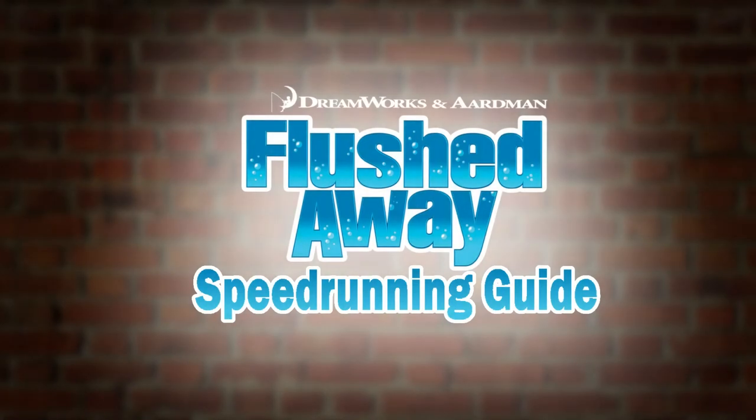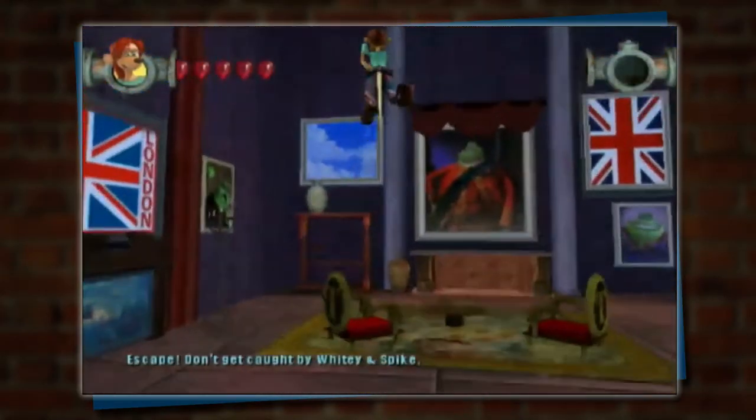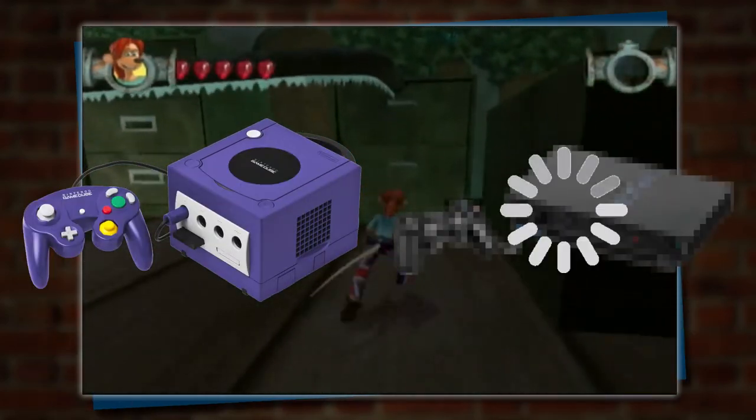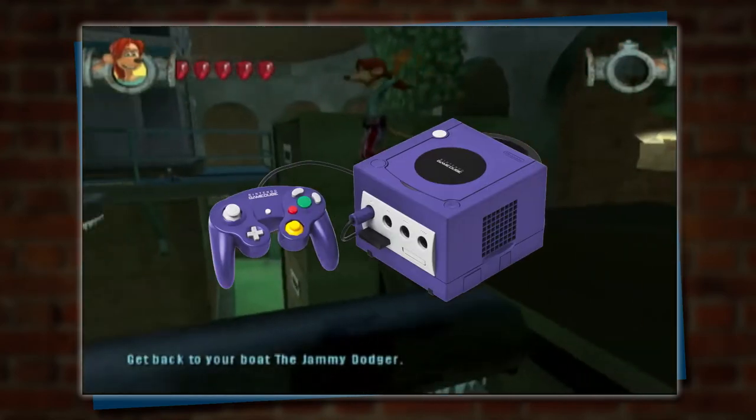Okay, so before we dive into it, allow me to gloss over the basics of this game. Flushed Away is an action-adventure game running at 30 frames per second. Although there are two versions of this game, the PS2 has slower loading times, thus making it unviable for speedrunning, so GameCube it is.